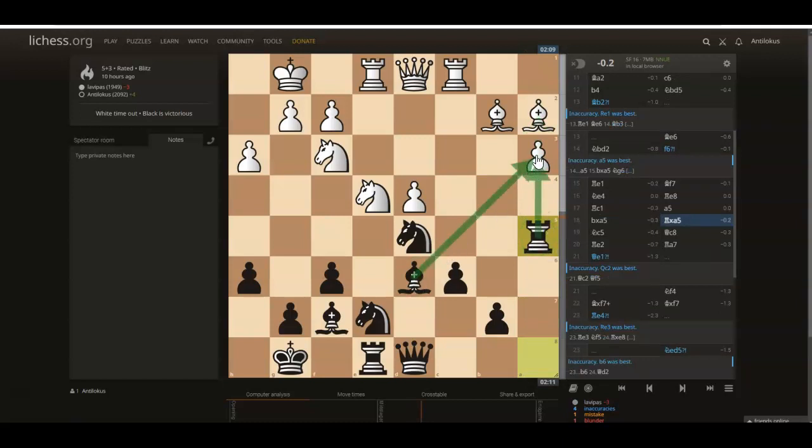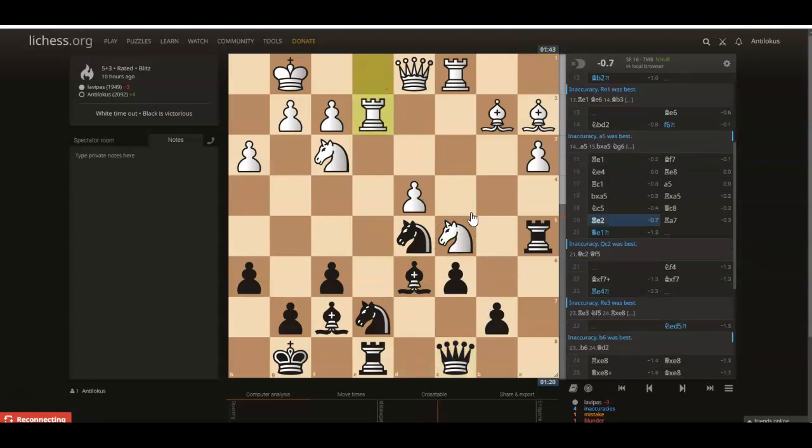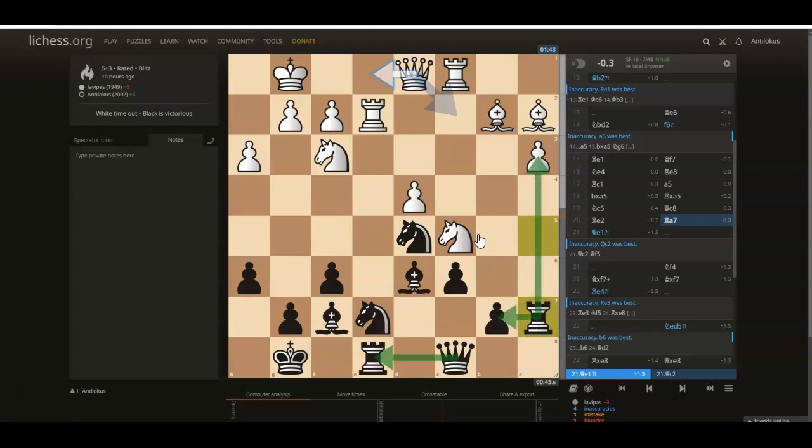Now I play a5. This rook is no longer covering the a2 bishop, so a5 now threatens to win a pawn, and also this bishop would be hanging. So white takes and I take. Now there's some uncomfortable pressure on the a3 pawn and my rook is active. White plays knight c5, sort of plugging that diagonal to the a3 pawn and attacking b7. I played simply queen c8, covering b7 and covering the e6 square so that the knight can't jump in. Again, just simple chess — don't blunder, wait for your opponent to make a mistake. That's the kind of chess I like to play. Rook e2 — it looks like white is attempting to double up on the e-file, which I actually love to see, because again, I want trades.